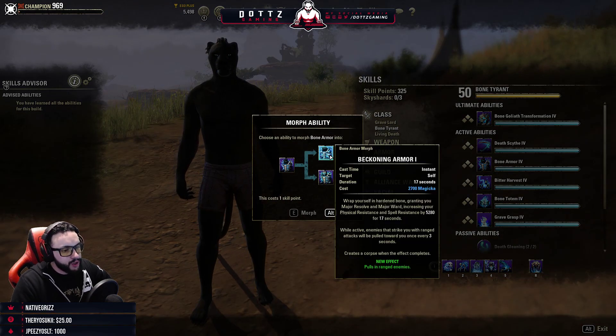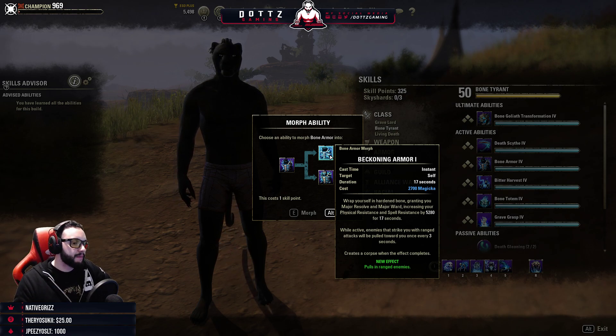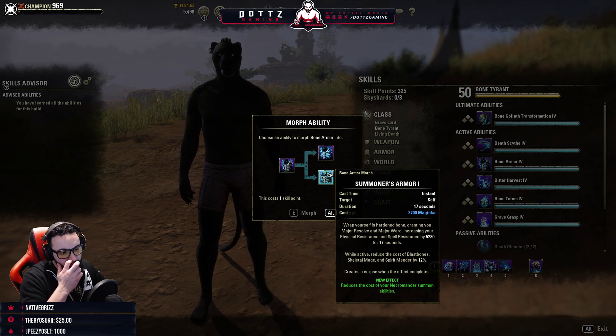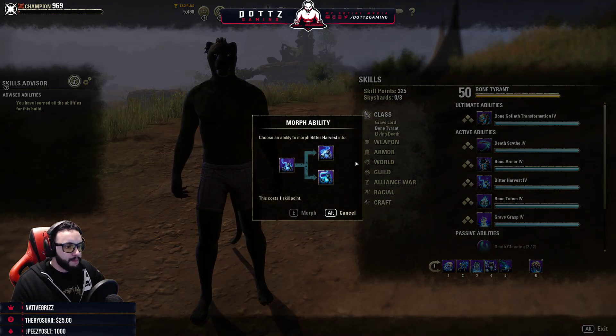Bone Armor: Beckoning Armor gives you major Warden Resolve, and when someone attacks you they'll be pulled in — that occurs once every three seconds for ranged attacks. Summoner's Armor reduces the cost of your Necromancer summons by 12%.